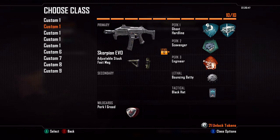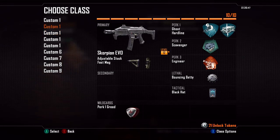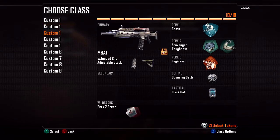My tier two perk is Scavenger across the board. On my assault rifle classes I run Scavenger and Toughness, but on my SMG classes I only run Scavenger. The flinch on assault rifles is kind of bad — I've had times where they're shooting me and my gun points up in the air. So running Toughness on the assault rifles is kind of needed. The flinch on SMGs is very easy to maintain, so you don't need it there — it's not worth wasting the slot.